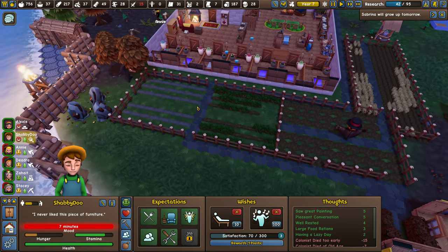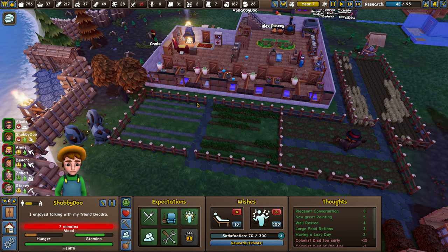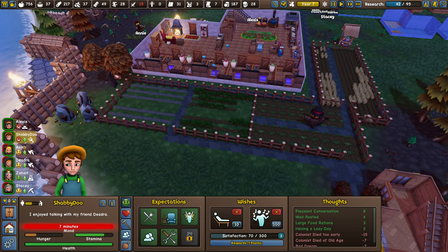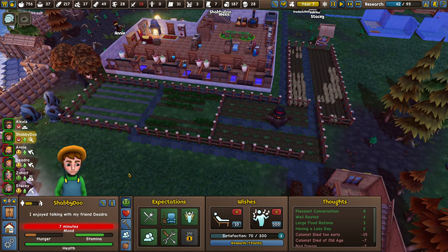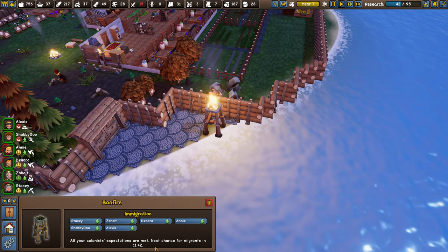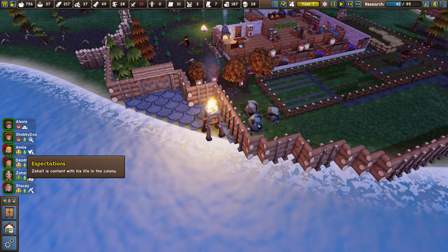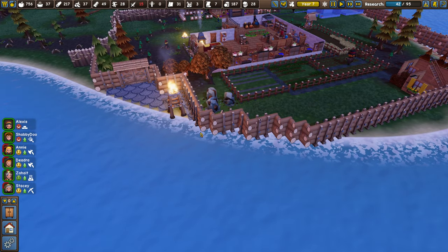Tip number four is about managing expectations. Your colonists have expectations, and when they're all green it means they're all met. If you click on your bonfire, you can see that when colonist expectations are met, the next chance for migrants appears on a timer. When they're all met you have a chance to get a migrant in that time, and then you can accept them into the colony.